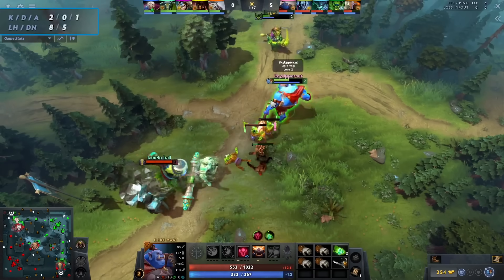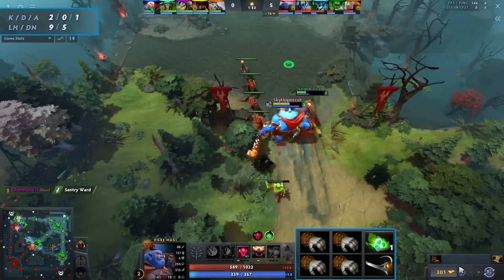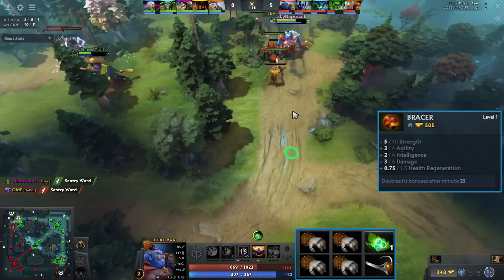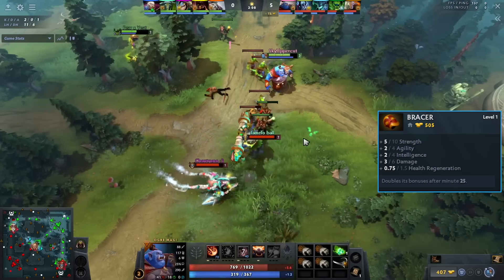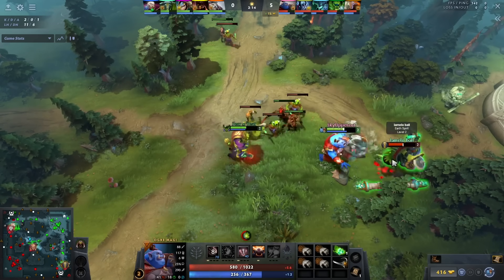Use the high damage you have to contest almost every single CS. Buy two Bracers and usually six Tangos to make sure you have enough sustain to contest every possible creep. When you complete both Bracers — usually around level three — you're up to about 100 damage. You heard that right: 100 damage.